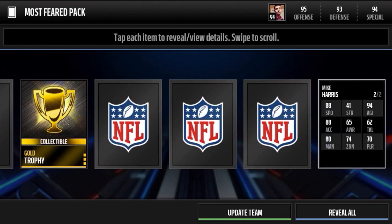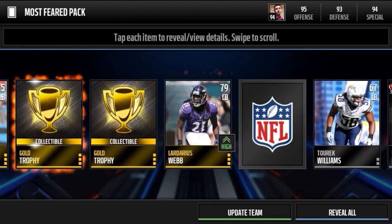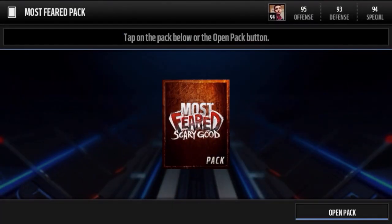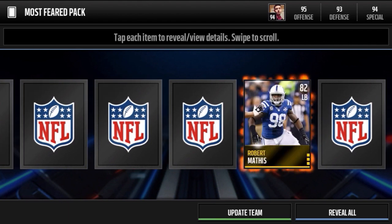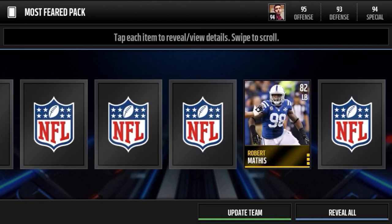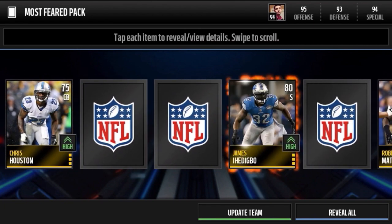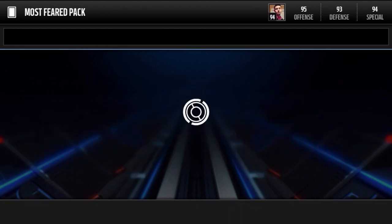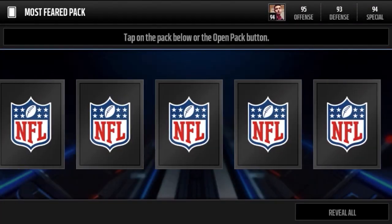Mike Harris turns into a 91 overall. Come on man, give me one of those most feared bad boys. Here's a large Darius Webb, another bronze trophy. Give me like a Phil Loadholt, a Vernon Davis, Eddie Lacey, maybe Robert Mathis. Right there — another elite key, good shit. Get a Saints key right here. All right, Chris Houston, James Adebo, and Frank Summers.